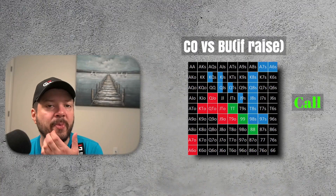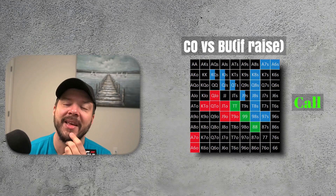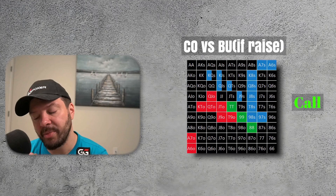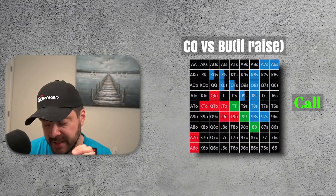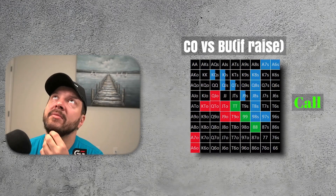We can mix between shove and call with those hands. Then we press the call button with ace-six and ace-seven offsuit and suited, pocket eights, pocket nines, and pocket tens. Regarding pocket sixes and pocket sevens — if your opponent has a polar range and played correctly, those hands have big problems because the opponent has many six-x and seven-x hands in their preferred range. I prefer to fold these, but if your opponent has a strong but straightforward range, calling with sixes and sevens is fine — you can hit the set and take all his money.